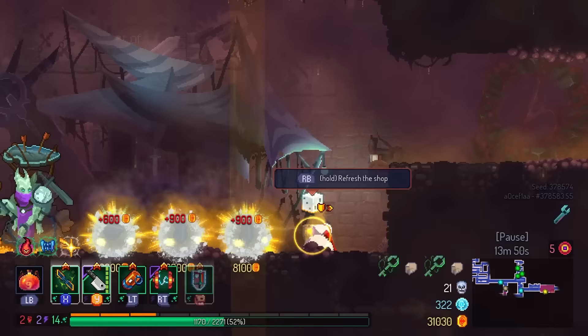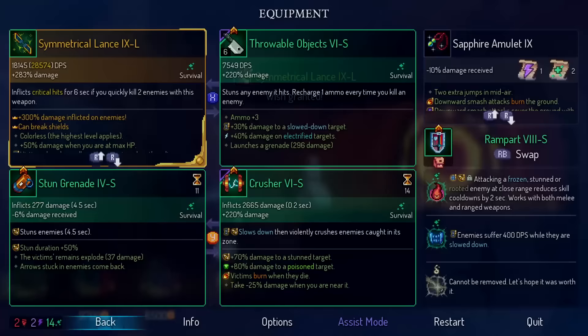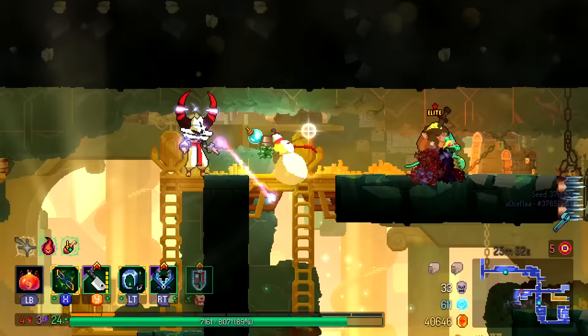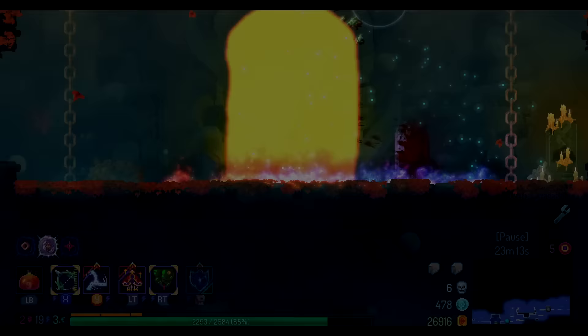Legendary Items: ever since the Legendary rework, most items in the game will have a unique affix that's exclusive to their Legendary variant. Usually this will change the playstyle of said weapon in a significant way, so there's much more incentive to try out new Legendary weapons than before. There are a couple ways to get Legendary items — some ways I know of are flawlessly beating a boss, going into the Fractured Shrines, or finding them randomly dropped from enemies.